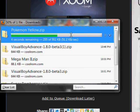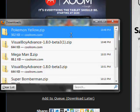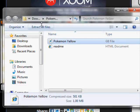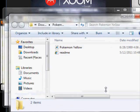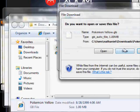After it downloads, double-click it. Click on Pokemon Yellow, hit 'Extract All Files,' then hit extract again. Then double-click Pokemon Yellow — this is actually important.